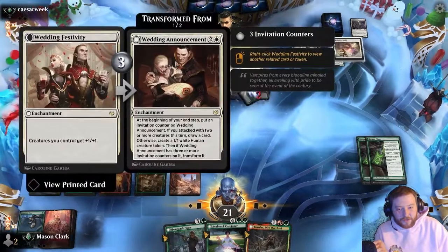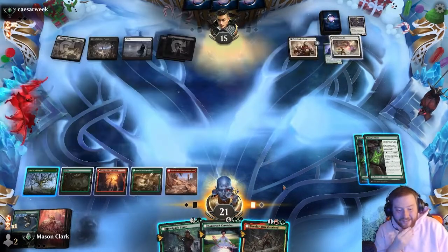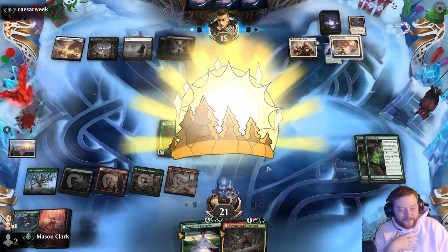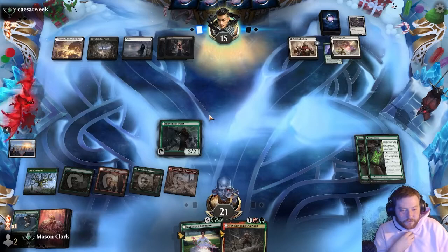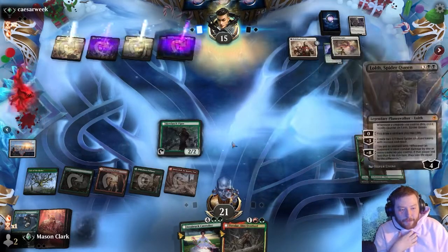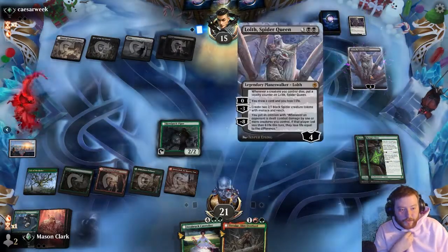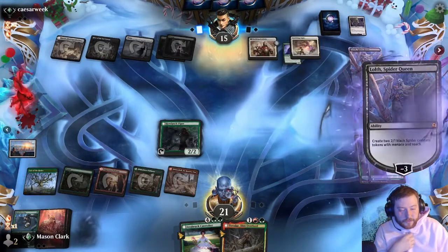I love the art on this — they're like, 'Oh, we've been invited, what a great event.' The Howl Pack Piper — the time is now. Ooh, Lolith the Spider Queen! That card's messed up. Yeah, you got some spiders.